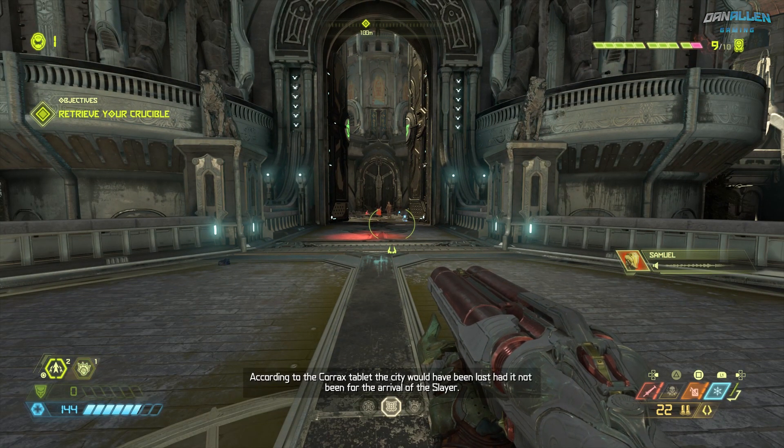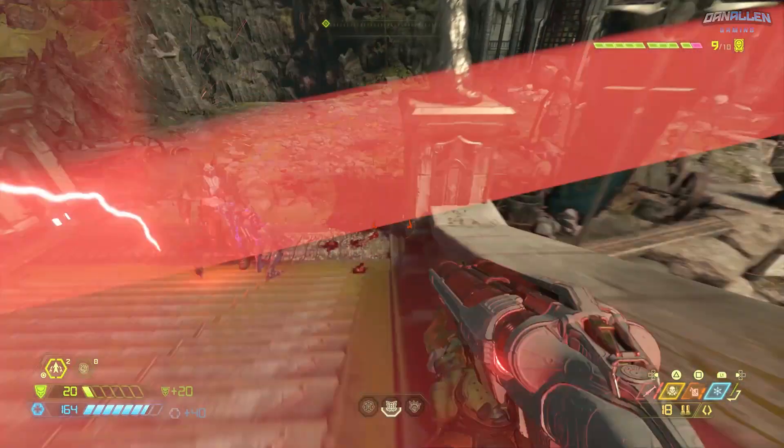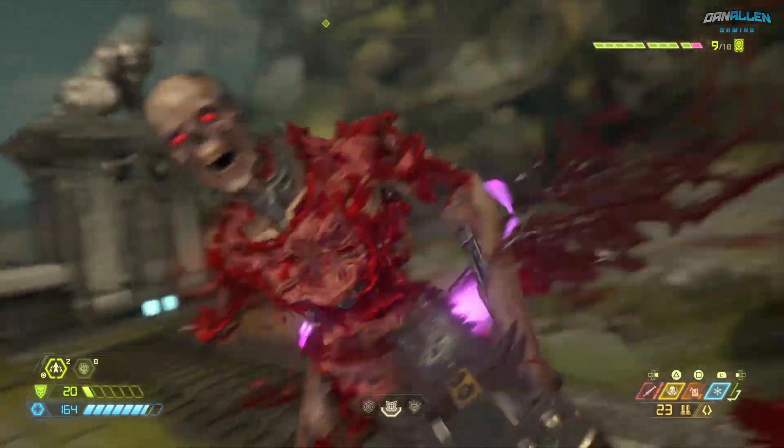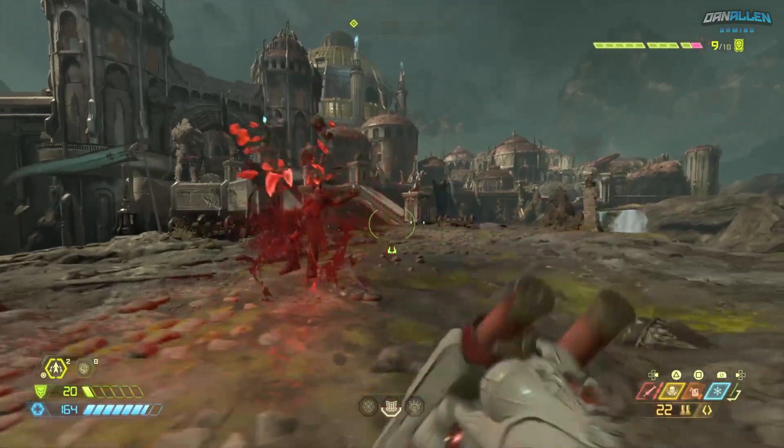No, I'm only kidding. Let me show you a better way of handling him with the super shotgun. His patterns are quite easy once you've figured him out. So I cleared everyone off, I didn't touch him, and now it's just me and him.